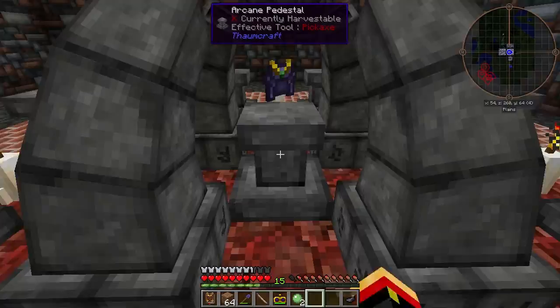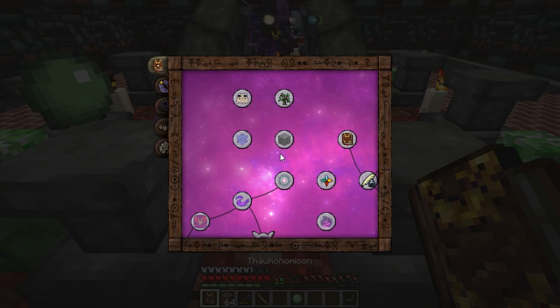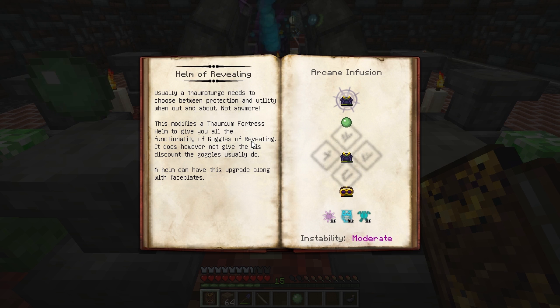So what about the Helm of Revealing? I'm going to go ahead and start making it, because again it will take a while for the crafting to go. Back on our Artifice tab — the Helm of Revealing allows you to add the Sight abilities of the Goggle of Revealing to your Thaumium Fortress Helmet, so you don't have to switch back and forth between armor and Thaumaturge Sight, and you can combine this with a faceplate.